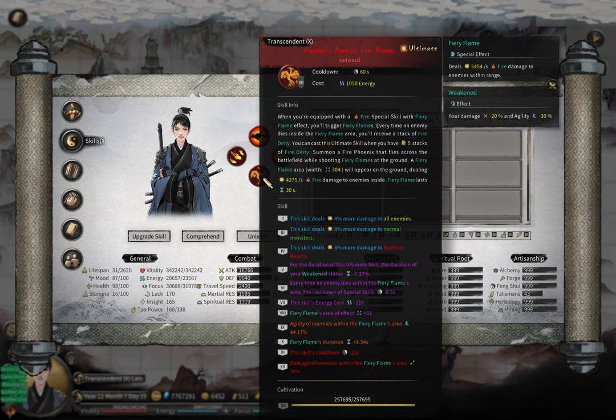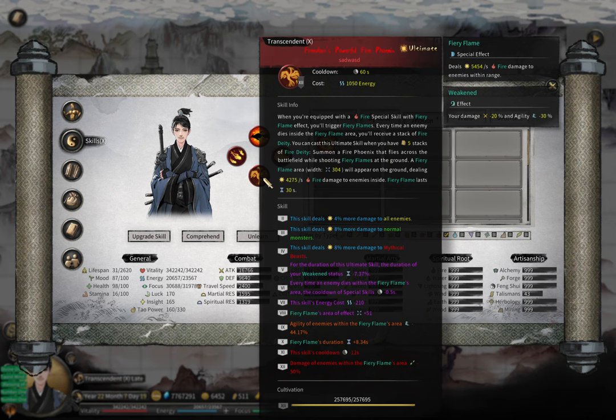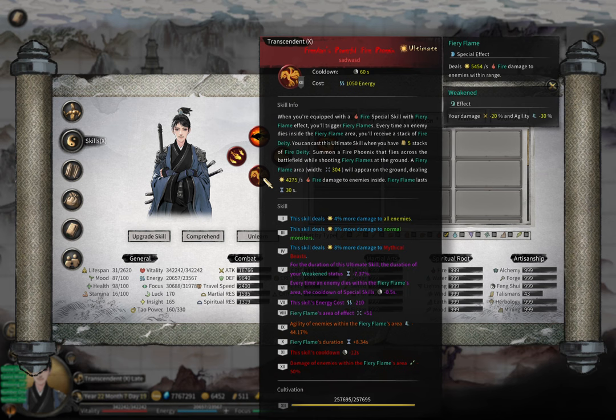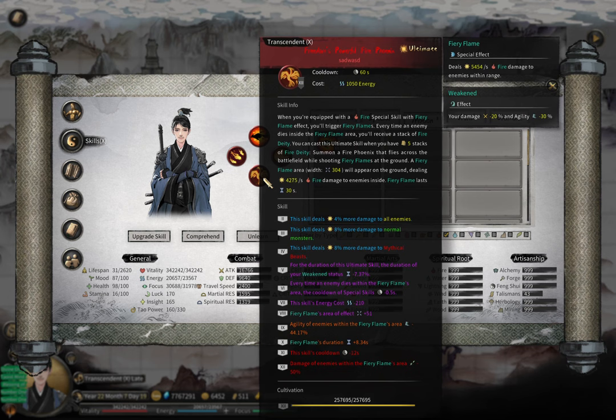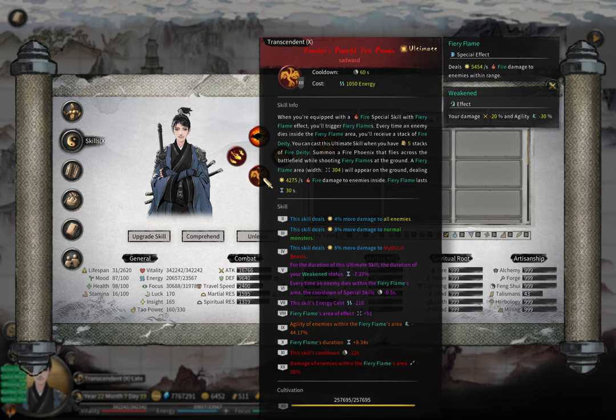Another thing you can use is Fire Phoenix — your ultimate. This will also generate fairy flames on the ground, around 19 to 20 of them. Combined with the 20 from your motion skill, that's about 40 fairy flames, and 40 fairy flames means your damage is 80 times higher.